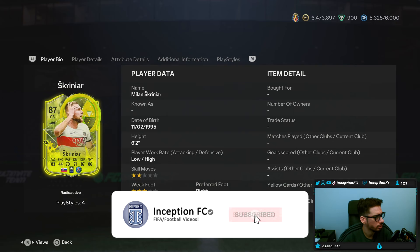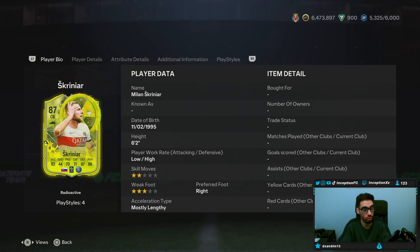Hey guys, what's going on? Inception here and welcome to another video. Ladies and gentlemen, today we have the new Skriniar card to take a look at. With this card we're looking at someone who is 6'2", low/high work rates, 2-star skills, 3-star weak foot.